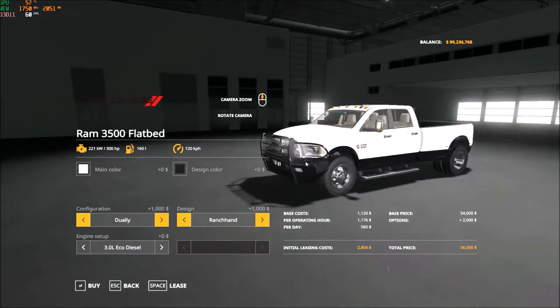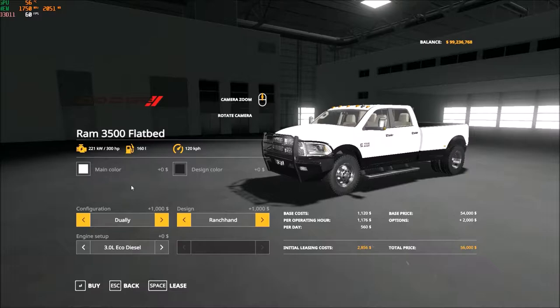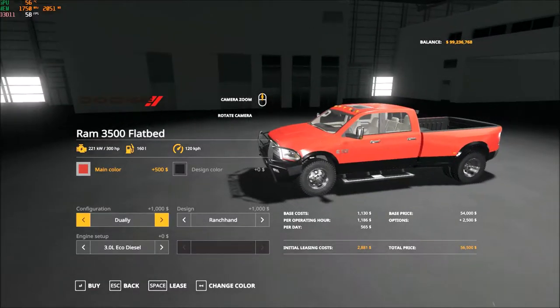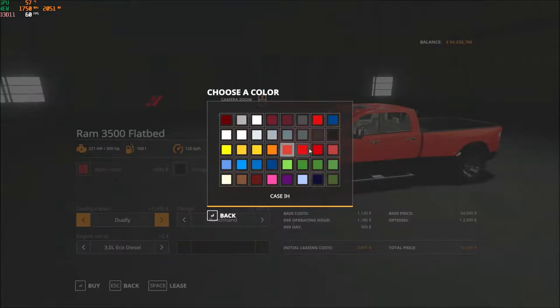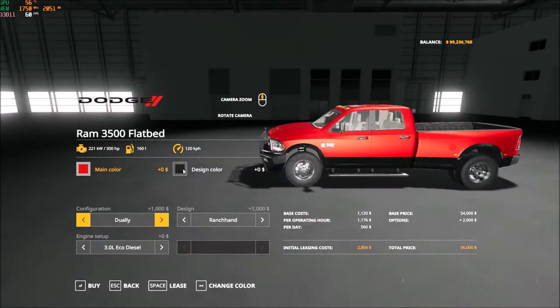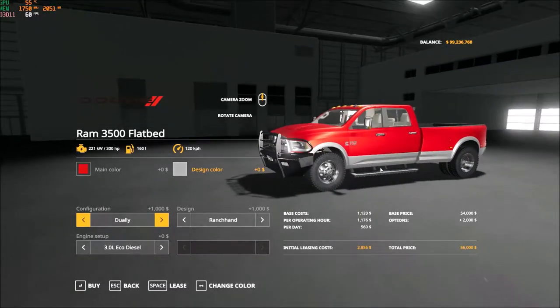What the ranch hand does is it adds a nice big bull bar. You can get it just with the fuel tank or just with the toolbox, so there's quite a few options. I like it with the bull bar. Now let's see if we can change the color — we'll take the scarlet red. Beautiful, that looks good. Now I'm going to change the desired color on the bottom to new silver. Beautiful.